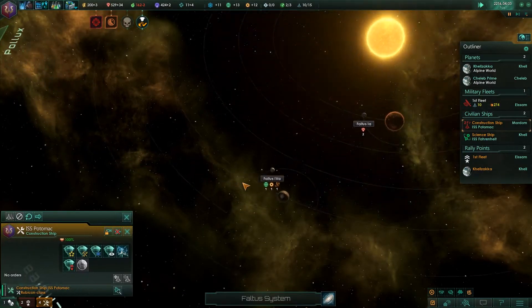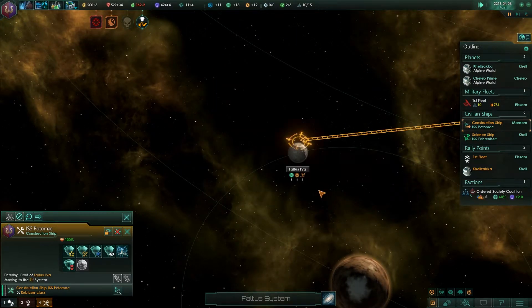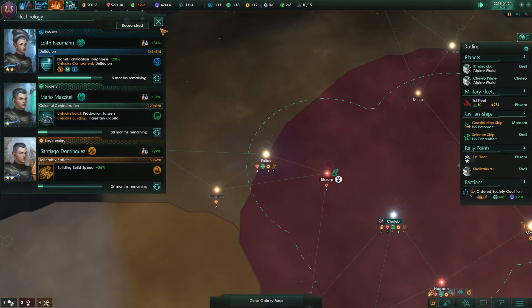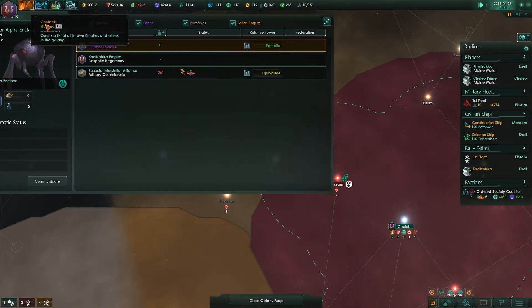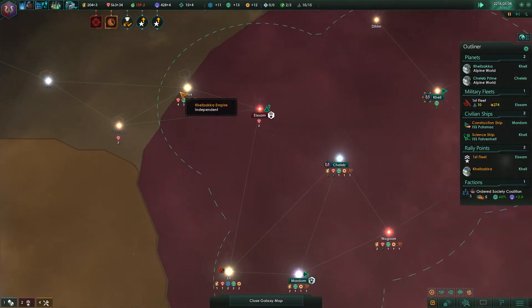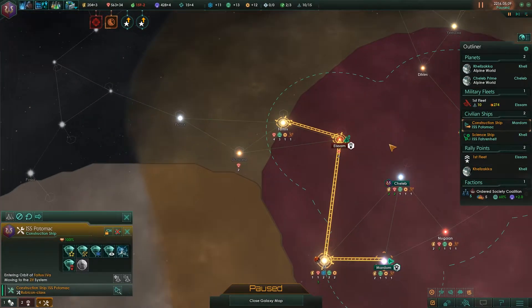We definitely want to build a research station over here. It's got one society, one engineering, and one tilde crystal — kinetic weapon damage. Other lasers, they're not kinetic — I think kinetic is in a whole different category. Oh, we can't build over there; it's just not within our borders.